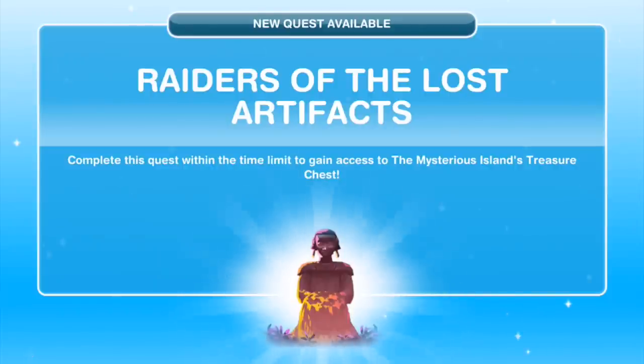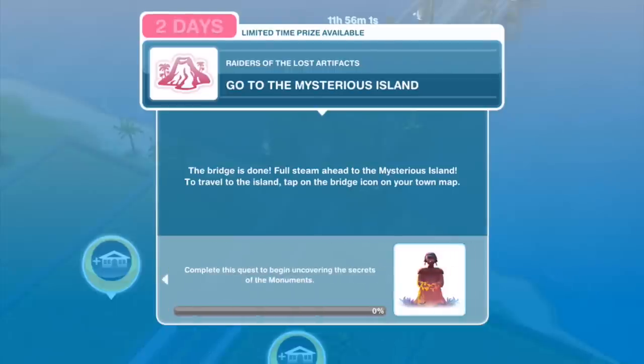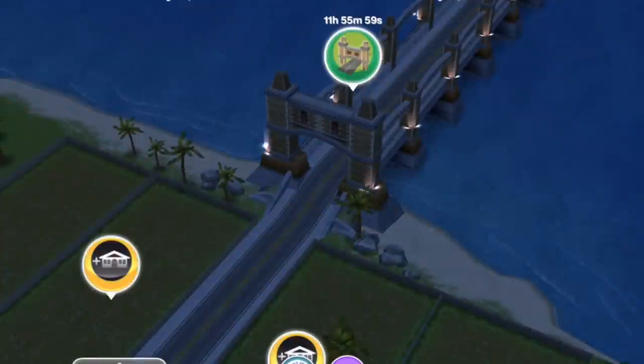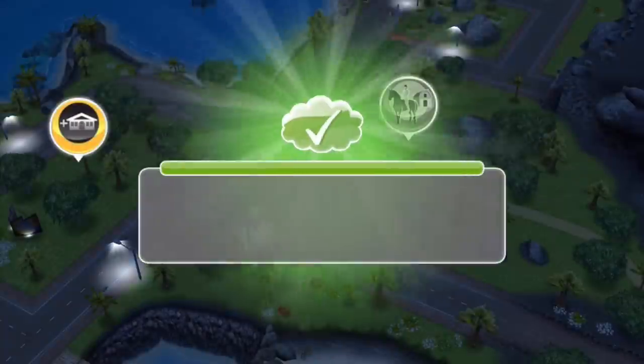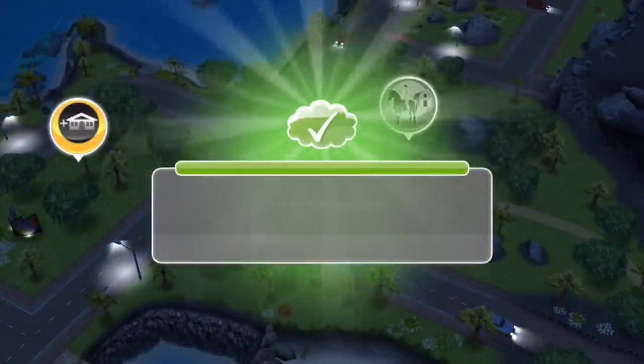The first thing we need to do is go to the mysterious island. The bridge is done, full steam ahead to the mysterious island. To travel to the island, tap on the bridge icon on your town map. Here is the bridge icon so let's go ahead and click on it. Task complete - we have made our way over to the mysterious island.